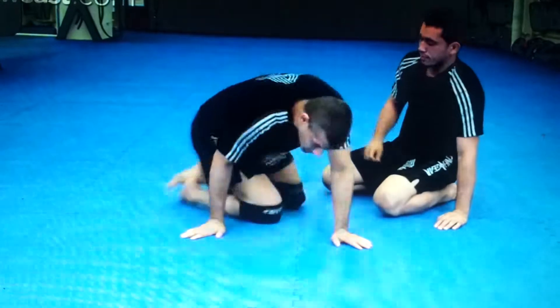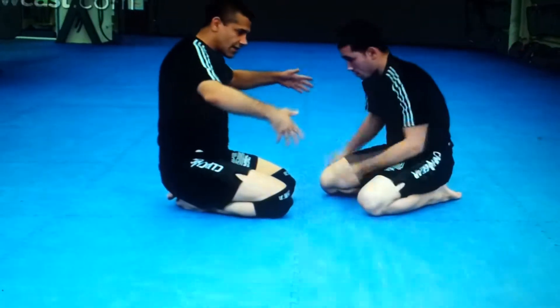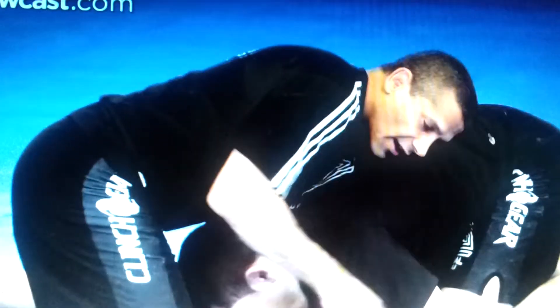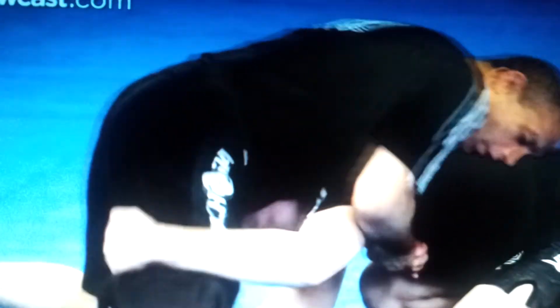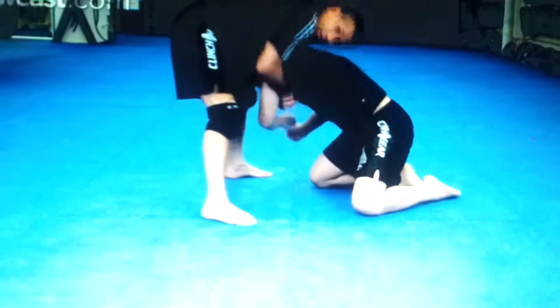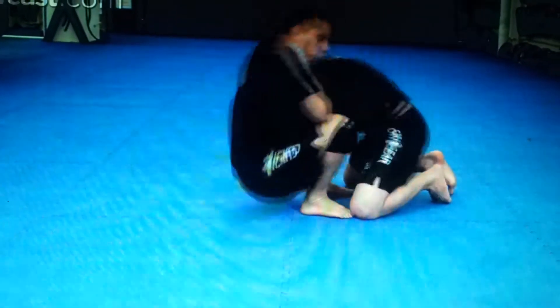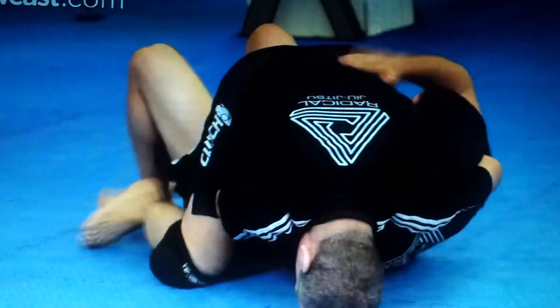Now let's go to the rolling bridge. He's here attacking me, just like the move we just did. I can go ten-finger, or he's got his arm here and I can go anaconda. But watch — his arm comes all the way over here, there's no chin. So I scroll his arm over here, pick him up, harness grip, sit, roll — right into the mount — and finish it. If you don't get to the mount, you just close your guard; he's finished right there.